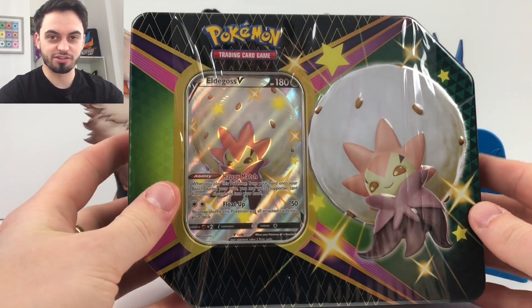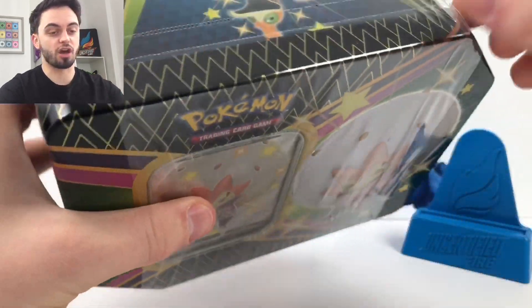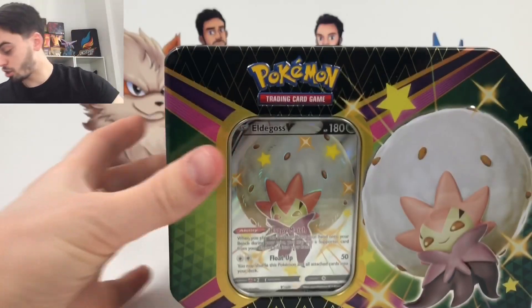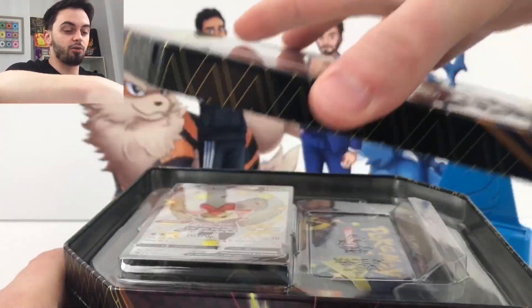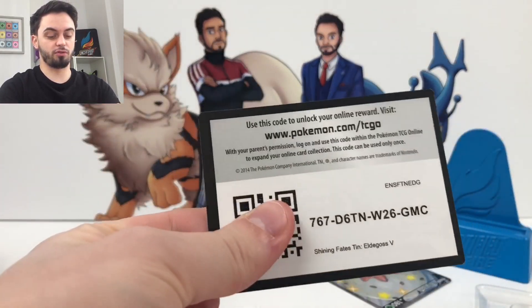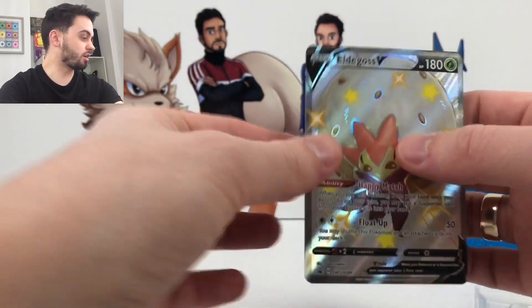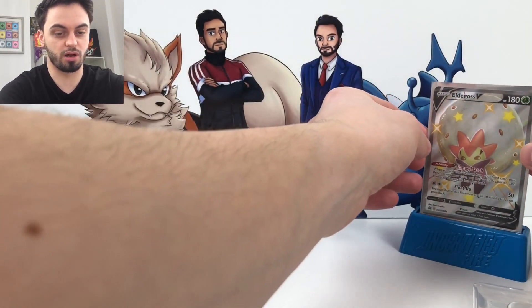So we have an Eldegoss Shining Fates tin — my personal favourite. All three of the shiny Pokemon in the cards are actually very playable. There's Boltund V, Eldegoss V, and Cramorant V. All three of those are very very playable, especially Eldegoss. I think Eldegoss is my favourite — he's in basically all of my decks online. So this beautiful card, you definitely want to get your hands on this code if you can. There is the code for you, go grab that — this card is in very good condition. Let me just chuck that in a sleeve ready for later.